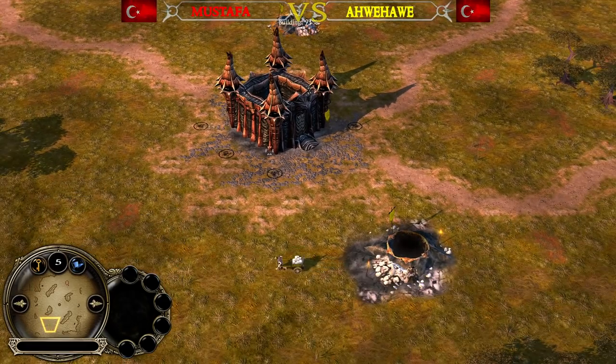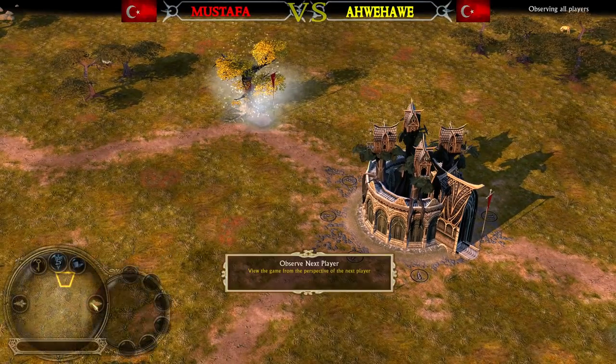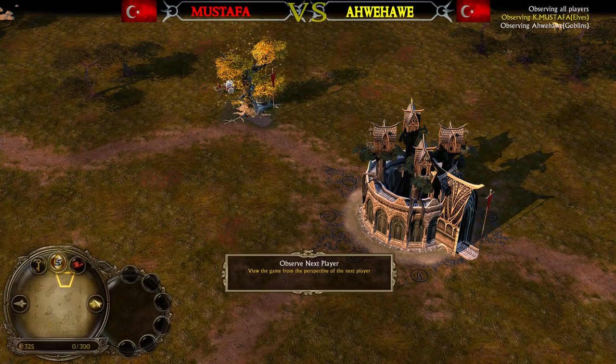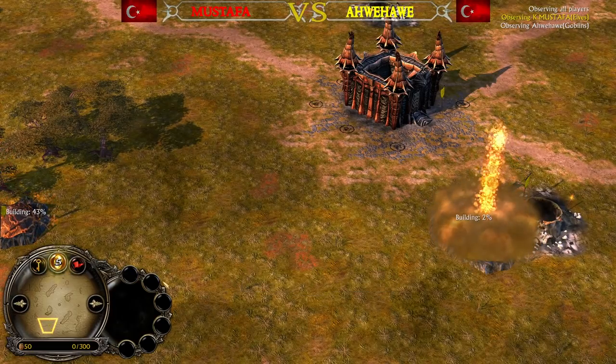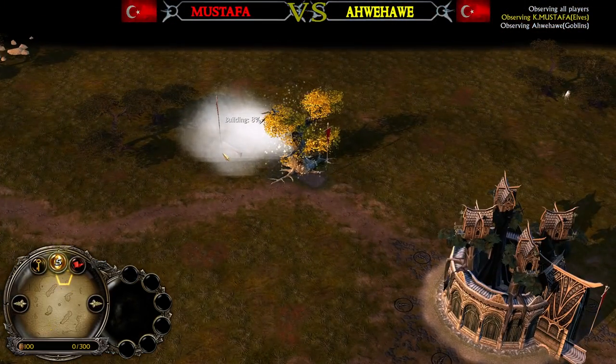We have two tunnels coming up for the Goblin player at the bottom side, and on the other side we have two Malone Trees. Power point wise, Mustafa the Elven player has chosen the Rallying Call, and Awe Habe is going to potentially start with the War Chant as well. Three tunnels into the first Goblin Cave is the build order. On the other side we see three Malone Trees into the first Barracks.